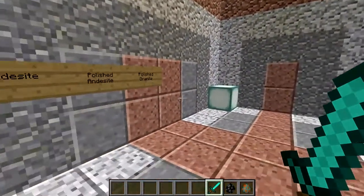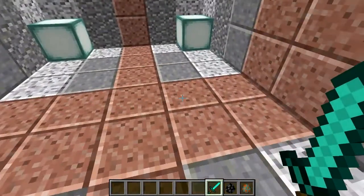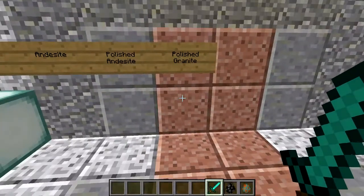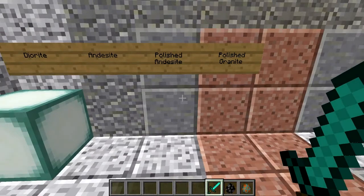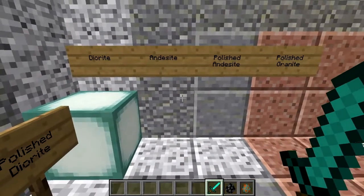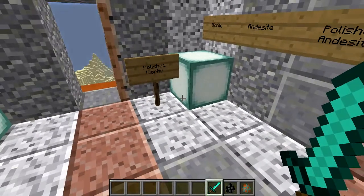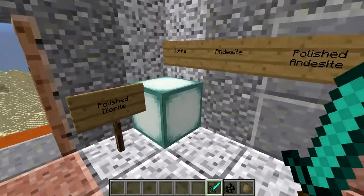As we go inside, as you can see, we have all sorts of different flooring tiles and we have a different kind of roof. So if we come over here, we have a polished granite, a polished andesite, diorite, and polished diorite, which is that one on the ground. So there's a whole bunch of them.